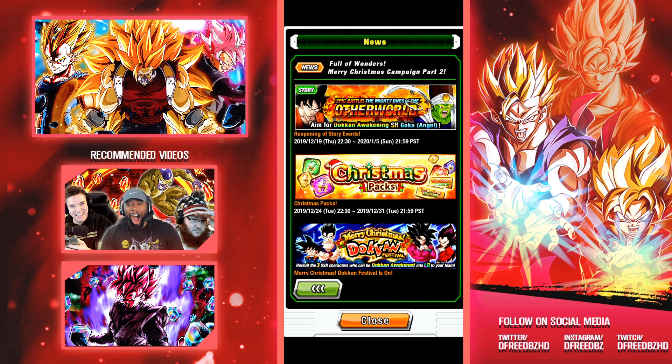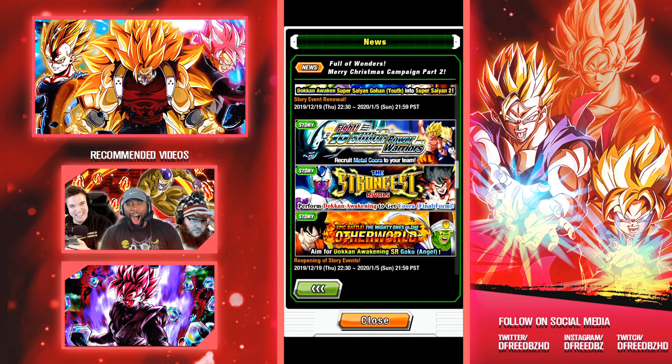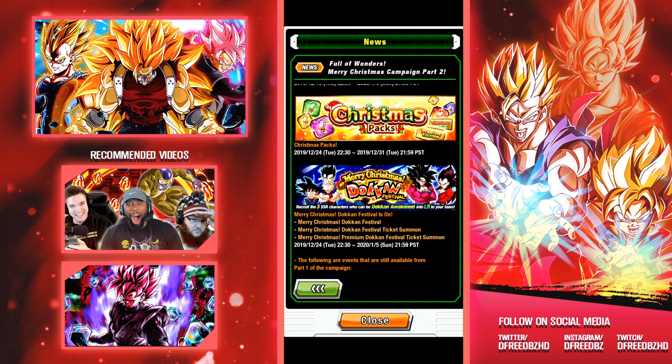We have Christmas packs going live on the 24th — so things start opening at a later date. Everything up until here is coming out tonight; Christmas packs come out basically on Christmas. Pilaf's Trove will have premium Christmas tickets — we saw those in datamines but they're confirmed for the 24th. Pilaf's Trove had a lot of criticism upon release, but if you can purchase, the packs have been really good lately in terms of value — like the dual Dokkan Fest Trunks and Zamasu bundle, and that 20-unit summon for Frieza. I'm assuming these will be good too.